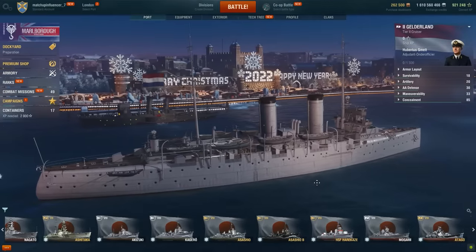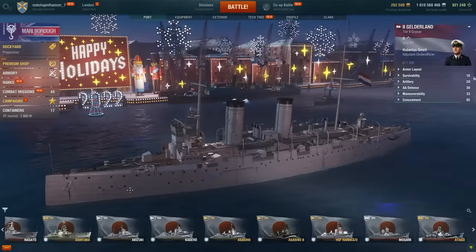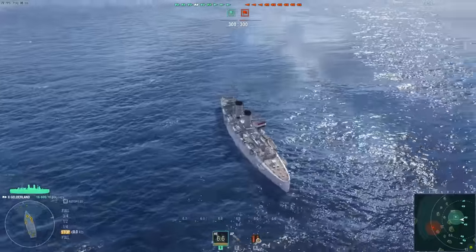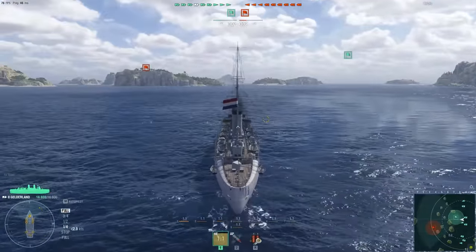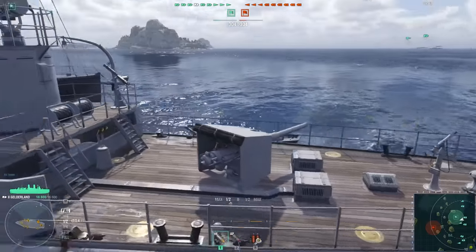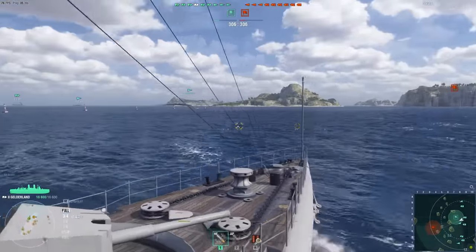I'm going to try out this Dutch cruiser ship first. I haven't gone down the Netherlands tech tree at all. As we all know, this country is really good at defeating the ocean — I'm not exactly sure what that's going to mean when we're out in a ship. Here's our baby, getting ready to hopefully not get blown up. My specialty is concealment, so this thing is going to be very hard to discover. We should be very sneaky, trying to hide behind islands so the enemy will not discover us.